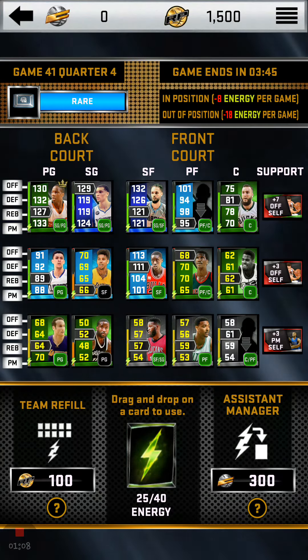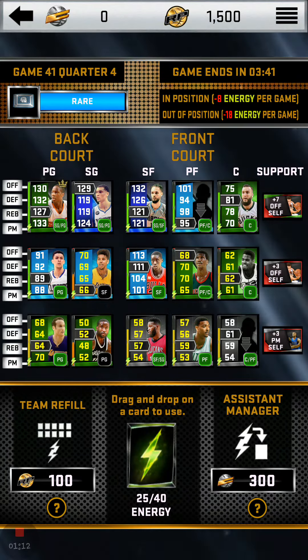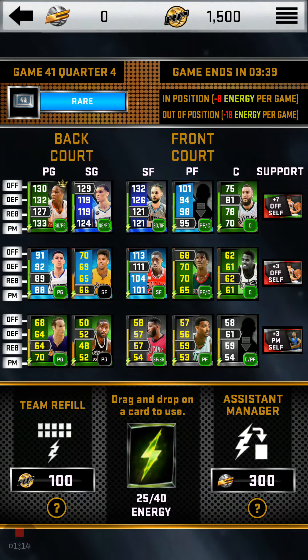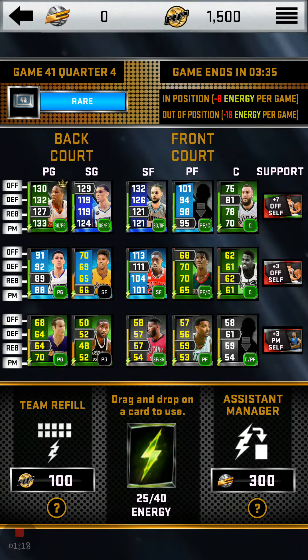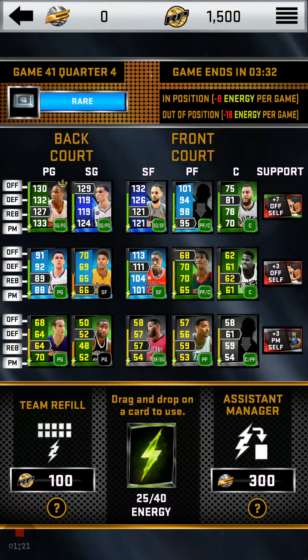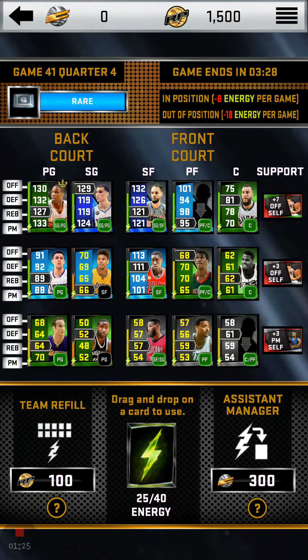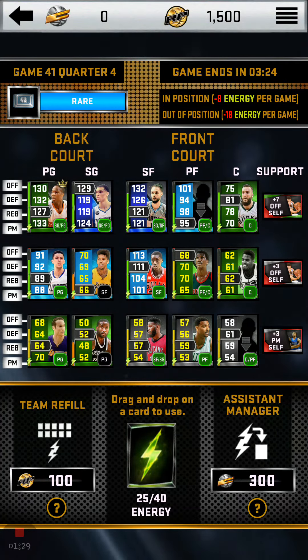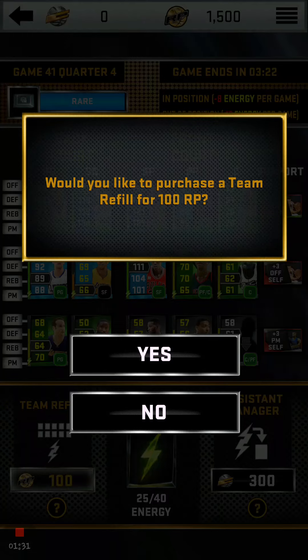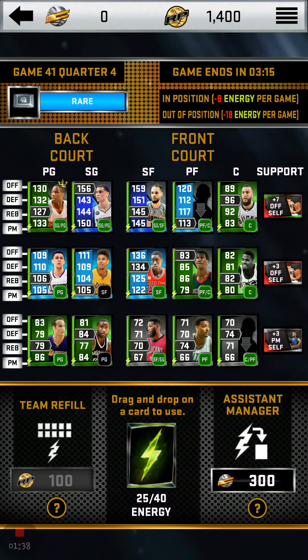So, when you play the quick game, the quick games allow you to get energy. Now, if you want to build up everybody's energy, you got to tap on — you see how at the top my shit got 1500 RP? And you see right here by the team refill, you see 100 RP. Click on the RP. It'll ask: would you like to purchase a team refill?